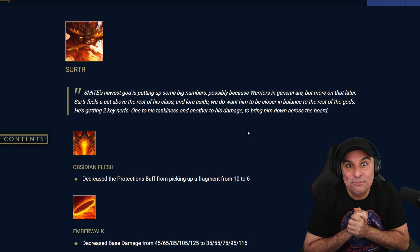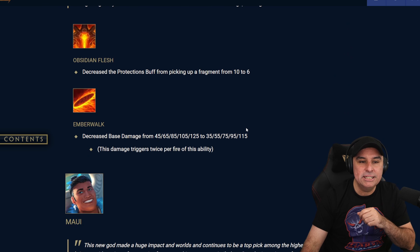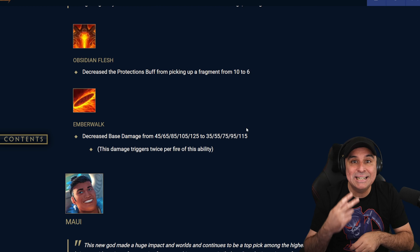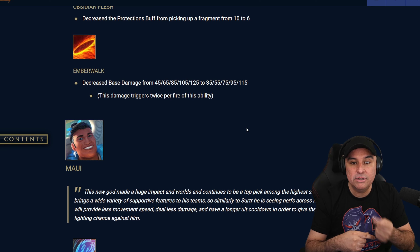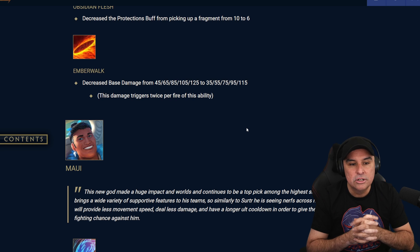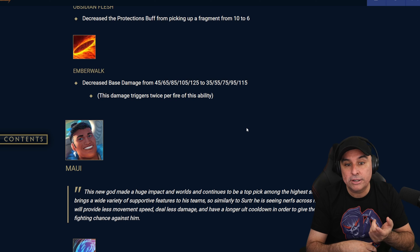Here we go with the new god nerf. I would not be surprised if this guy doesn't get even more nerfs in the near future, because he is just super strong in Arena — I can't imagine how strong he is in Conquest. His Obsidian Flesh decreased the protections buff from picking up a fragment from 10 to 6, so you're losing 4 protections per fragment. His Ember Walk decreased the base damage from 45/65/85/105/125 to 35/55/75/95/115 — so they took 10 base damage off this ability across the board. Keep in mind this damage triggers twice per firing of this ability.